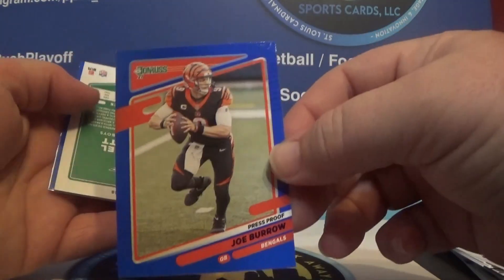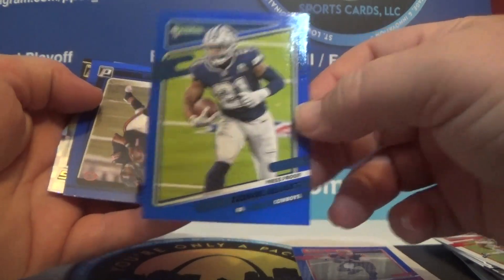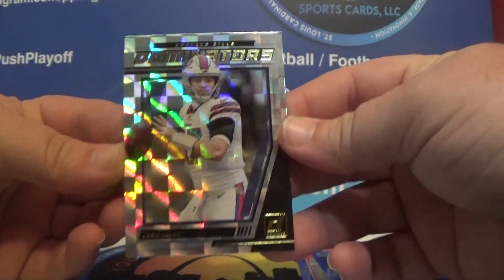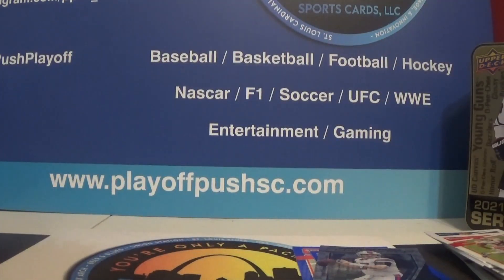Joey Burrow, a Zeke Elliott blue, a Justin Fields blue, and then a Dominators Josh Allen. That's all for this rip — we'll see you next time, keep ripping!